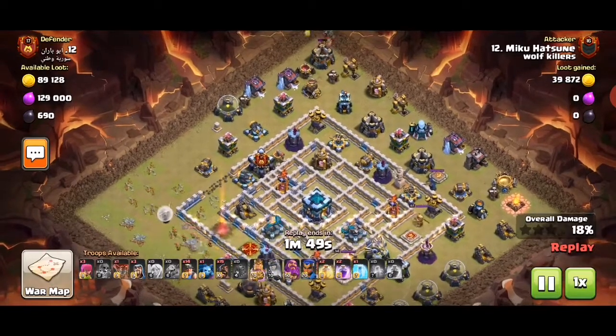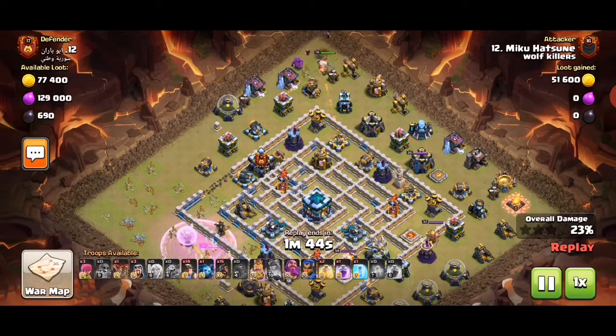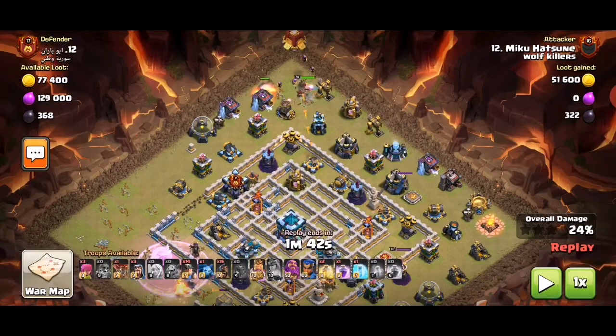King to tank for the siege barracks, which pop out more troops. Queen clears the trash for the top part. So basically the queen's walking — actually it's funny, she didn't go into the wall, she went around the base. But it still works. She's going from 9 to about 6 o'clock, and the king is trimming from 12 trying to walk down to 3 o'clock, which leaves a narrow strip down the middle.